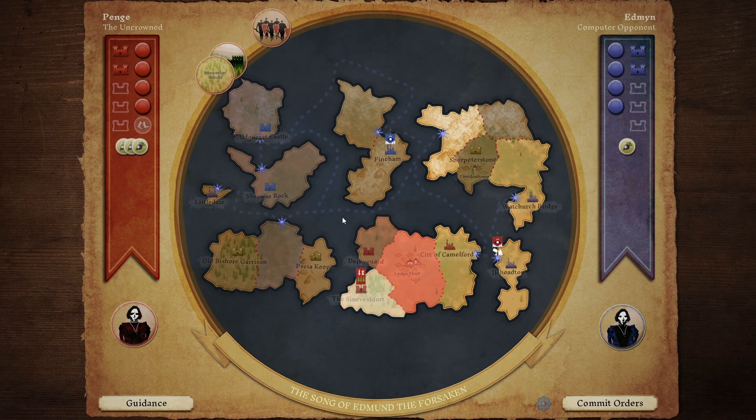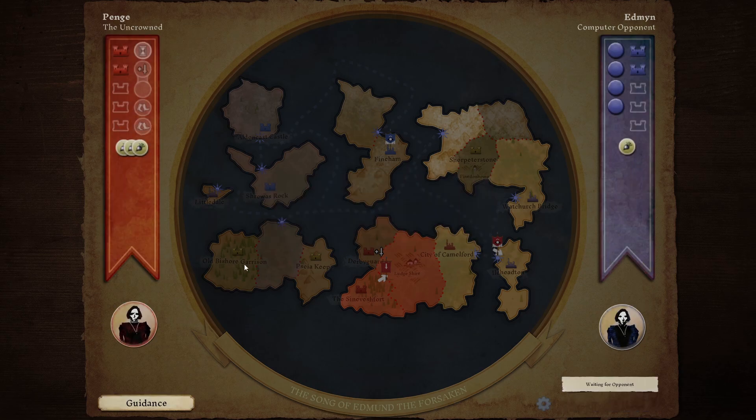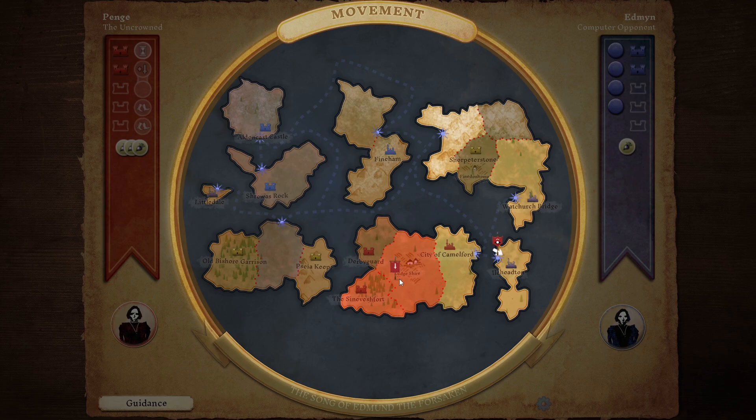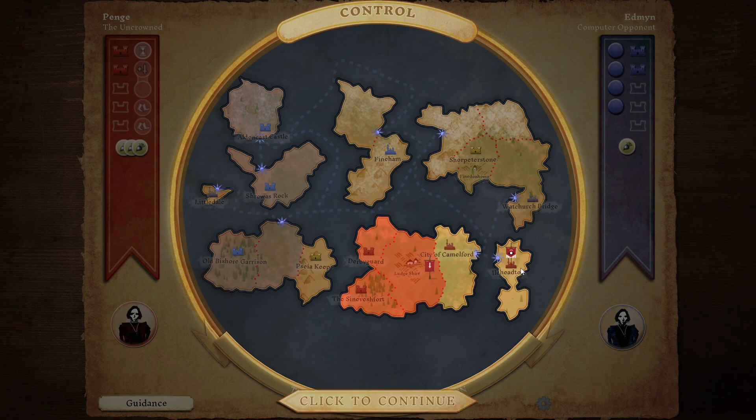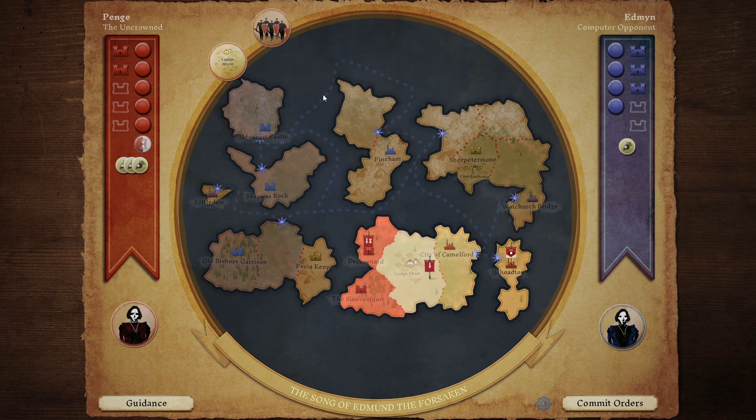Let's get our military folks moving over here, and then let's train up some soldiers. That's all we can do - they can only move one space at a time. Next turn - we've claimed another little city, which is brilliant. They do have the old Byshaw Garrison, which is a bit of a nuisance. But we now have two units trained, which is very handy.